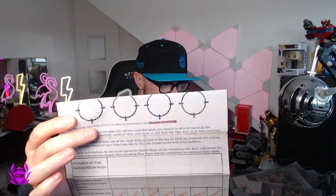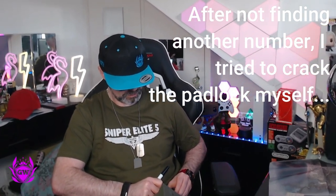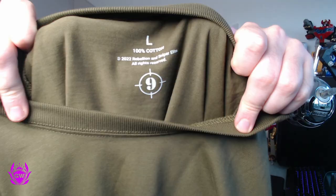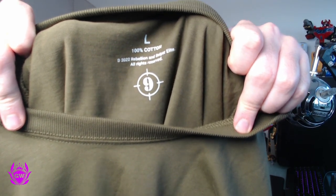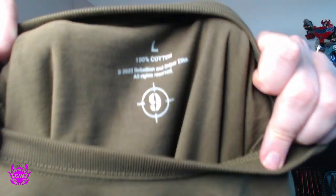It looks like there are four numbers on this mission log which we need to complete our briefing, so there's got to be another one somewhere. Finally found the last number — it's on the inside of the t-shirt: number 9. Let's go!